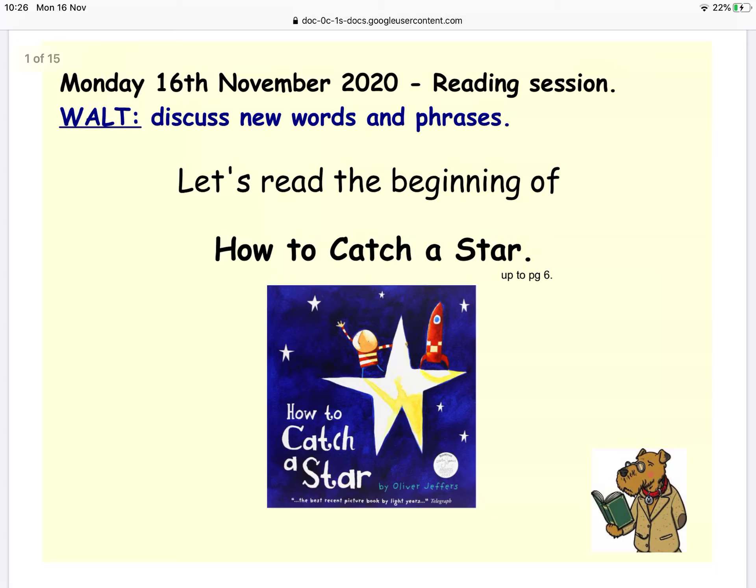Hello and welcome to our English lesson — this is the first one since our bubbles have been shut down. We're going to be carrying on our work on 'How to Catch a Star.' Over the last few weeks we've been looking at writing instructions about how to make our own star. We made our own star in class, put them up on display, and we've been looking at imperative verbs — bossy words — and we made Mr Hild's jam sandwich as well.